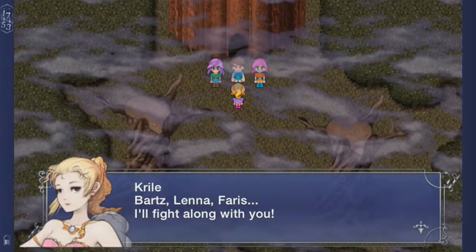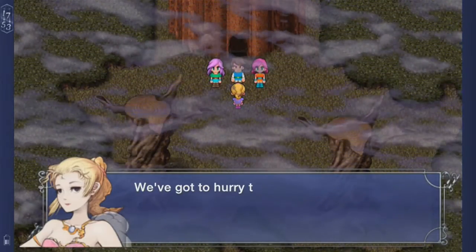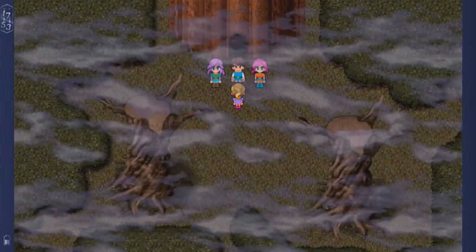Bards — I'll fight along with you. Sweet. Kryle — grandpa told me that right now we've got to hurry to Exdeath's castle. Okay, I guess we do.